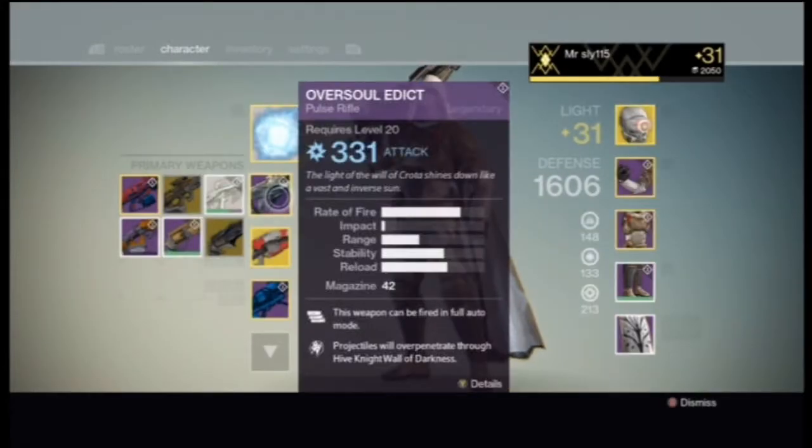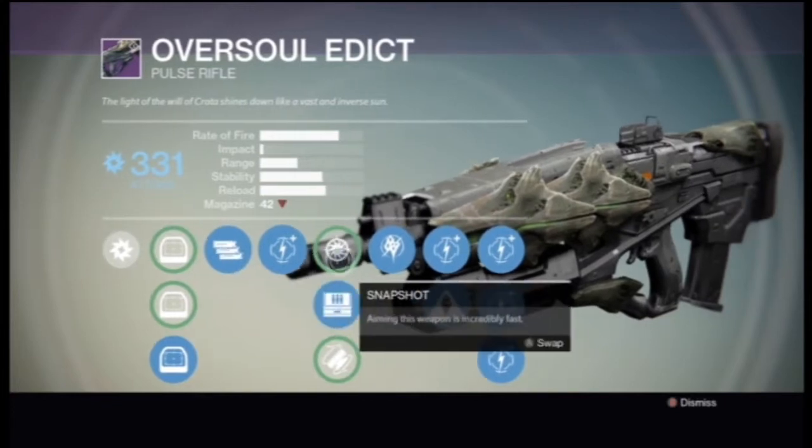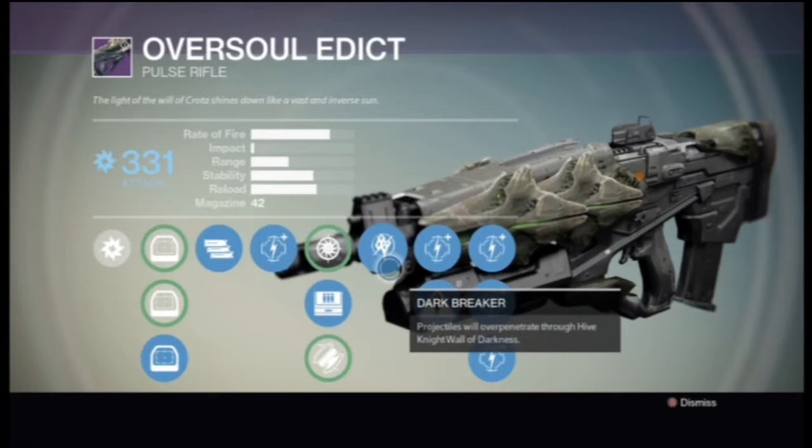This is a gun you can get from the hard raid at the very first part, when you run through that really bright light after building a bridge. The perks on this are full auto and being able to shoot through a Hive Knight and the black wall that he puts in front of you.